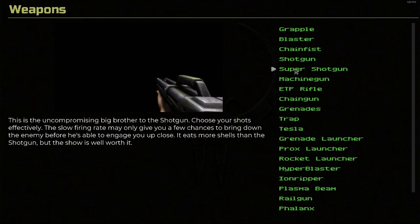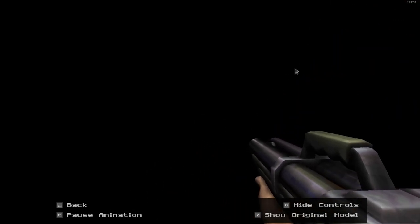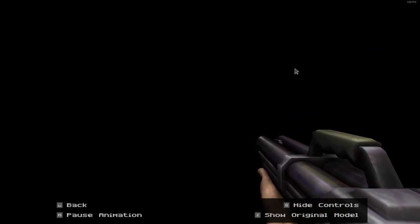Super Shotgun. This is the uncompromising big brother to the shotgun. Choose your shots effectively — the slow firing rate may only give you a few chances to bring down the enemy before he engages you up close. It eats more shells than the shotgun, but the show is well worth it. Definitely one of the best in-software double barrel shotguns in my opinion. They didn't do too much with it — just increased the texture fidelity for the remaster.